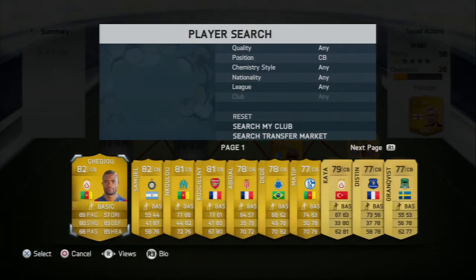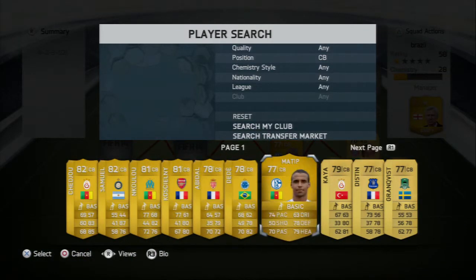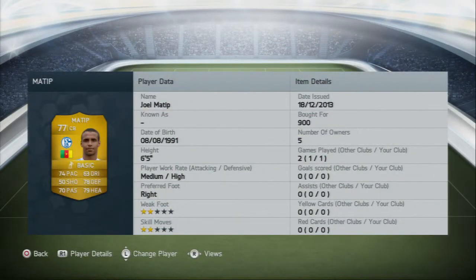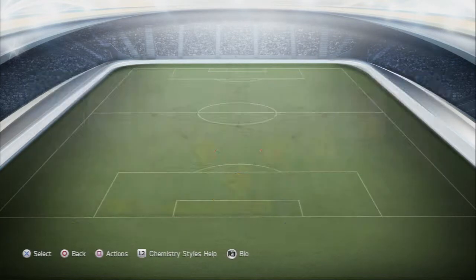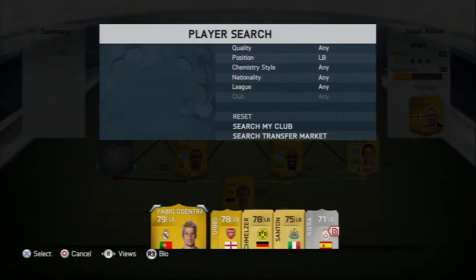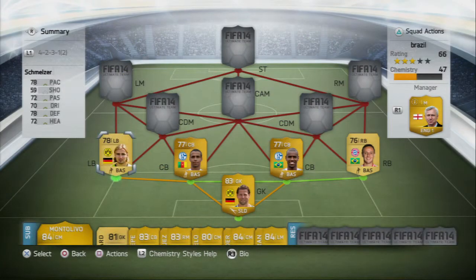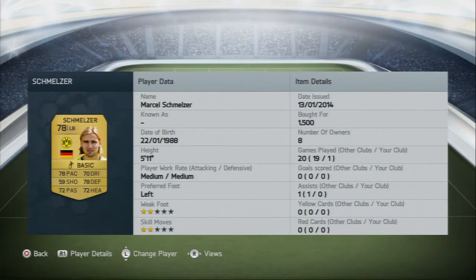Santana goes really well with my other center back, Mateep, who is also really tall at six foot five. Those two really tank it out together at center back — they're strong in the air and win a lot of headers.